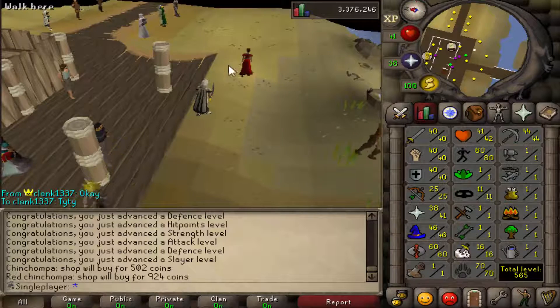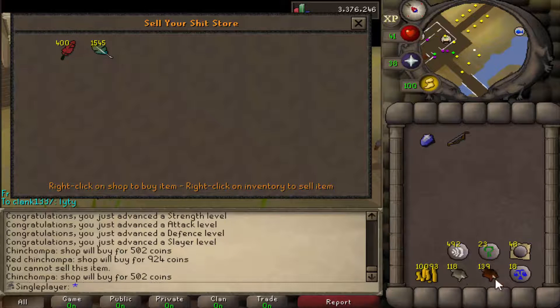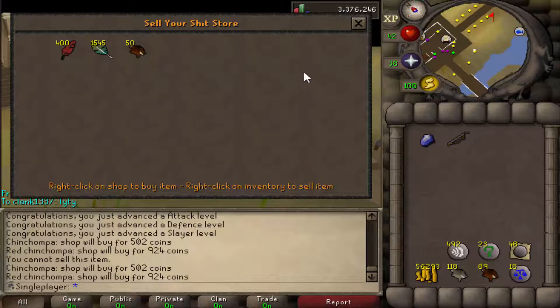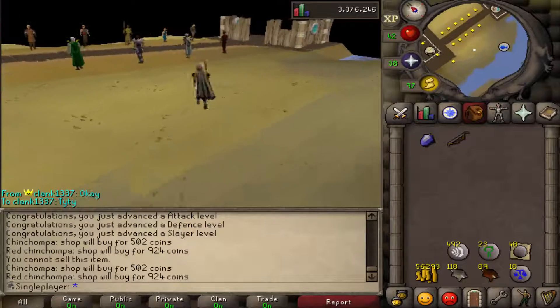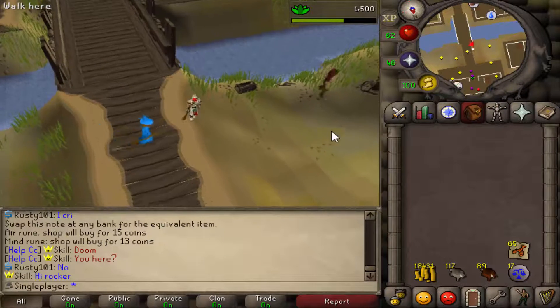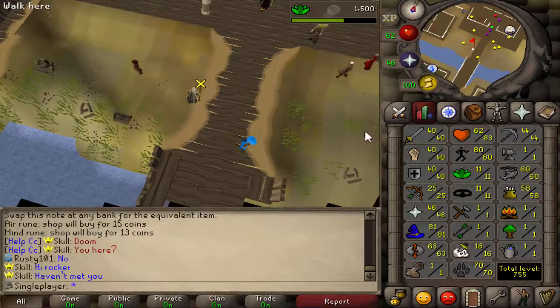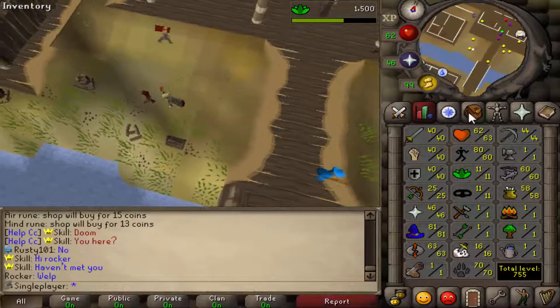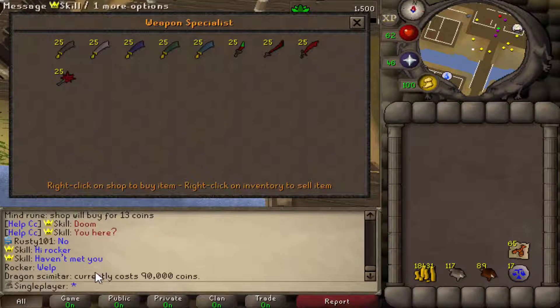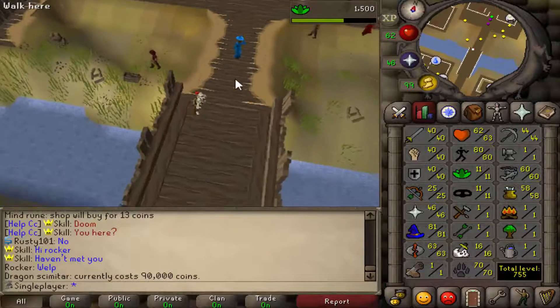We just trained up our combat a little bit - we've got 40 attack, strength and defence. I'm actually going to sell like 50 chin chompers for some money because I do need runes. We're going to sell 50 red ones, I'll be able to hunt some more later on anyway. I do need runes so we can go safe spot fire giants, because I do want a rune scimmy.